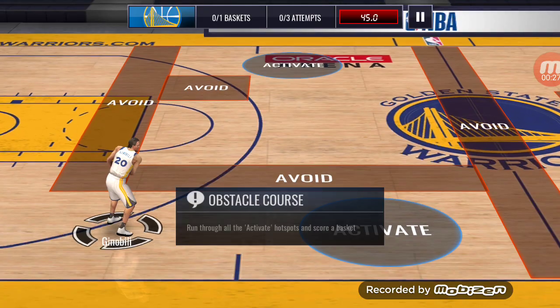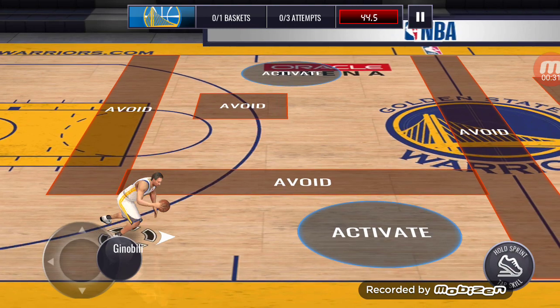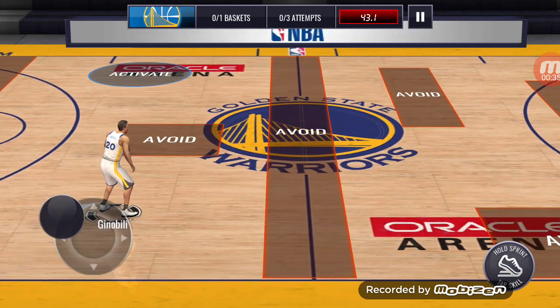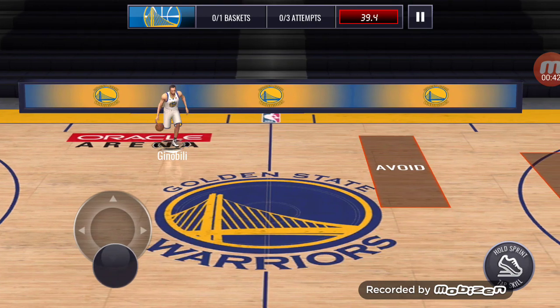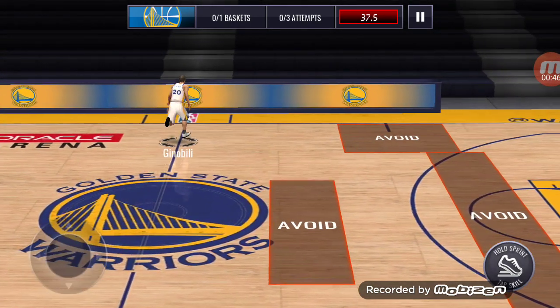The drill is you have to activate and shoot. Let's activate this first one right here, get past that avoid, activate, and now we have to get past these avoids.